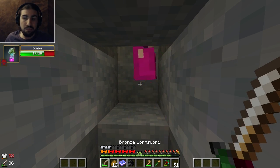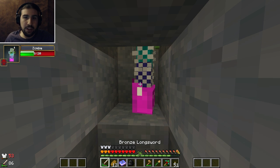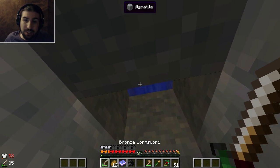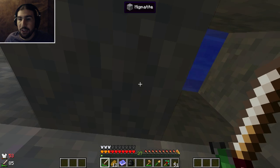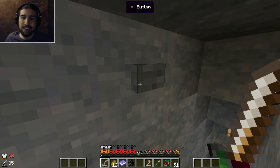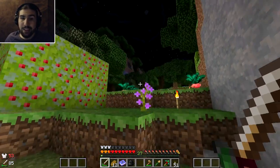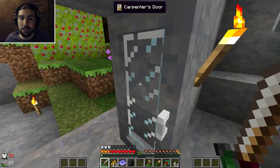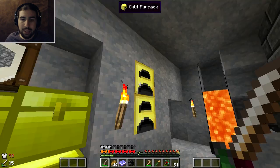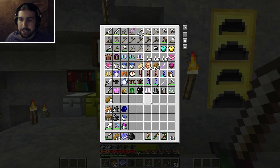It has two zombie spawners in there. It's my basic design using water to push the mobs and funnel them into a little place here. I already have levels, so I really don't need to show much more about the grinder - just want to note that there is this grinder there now, and it's been growing a lot. I have other food now with wheat, and that's also what was cooking in here.